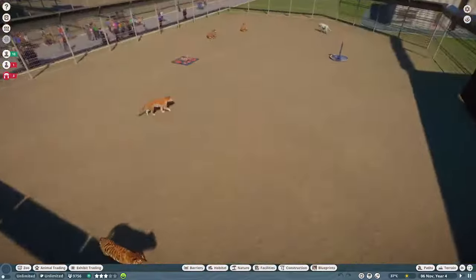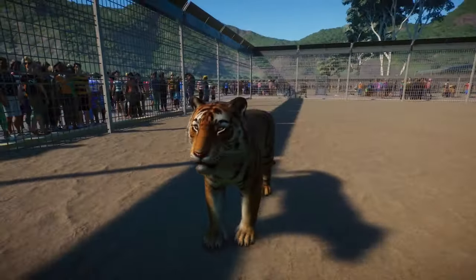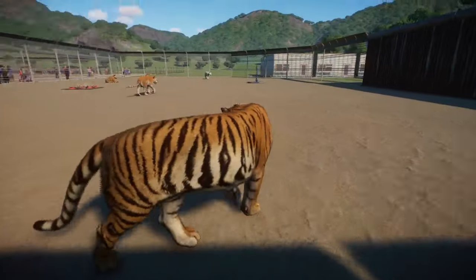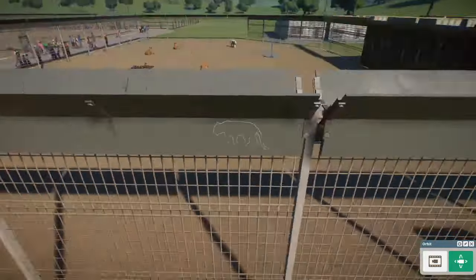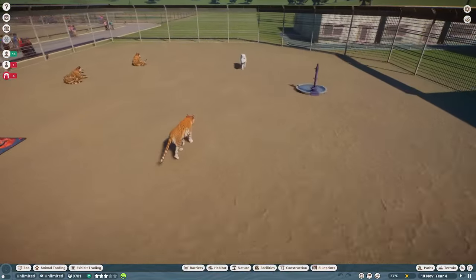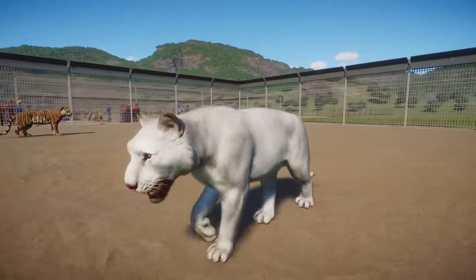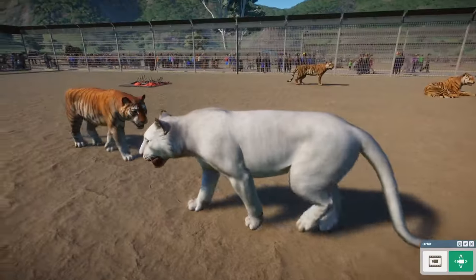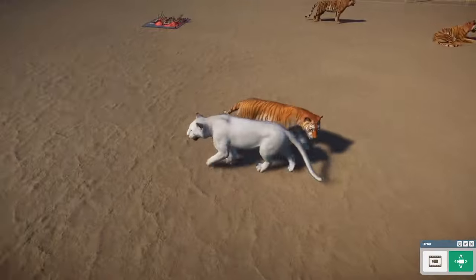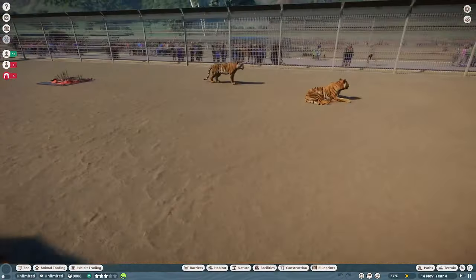Next we'll have a look at our Bengal Tigers, which have seen a really good change — particularly to the face and some of the colors you can get these tigers in. There are a few additional variants. The Golden Tabby Tiger was added alongside the Eurasian Animal Pack, but this is a pure white tiger — completely snow white without the black stripes. The Bengal Tiger looks absolutely fantastic.